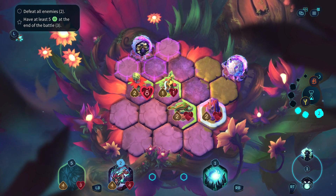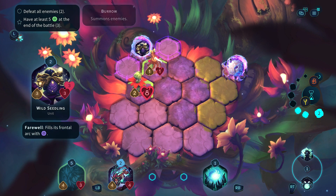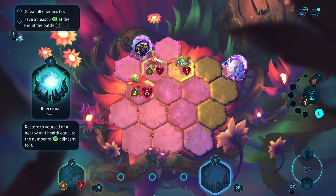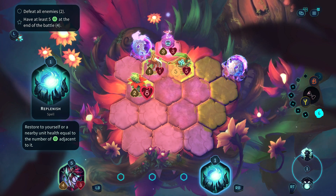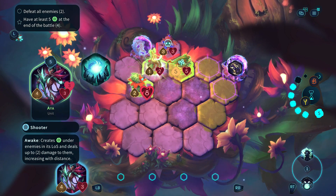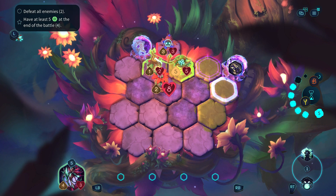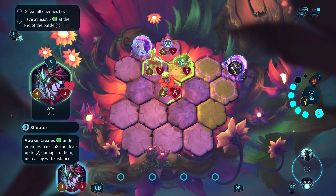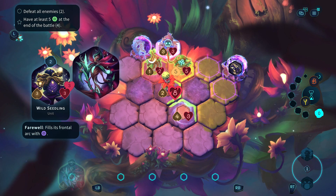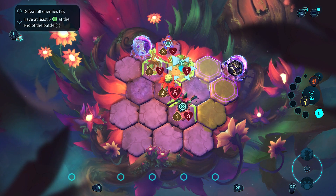We'll wipe out this one and get our other unit in position for whatever comes next, then call in additional backup from the other side. We should be able to move this around. Let's heal this unit that's taken some damage, then we need to start regaining some of this ground - which I don't entirely remember how to do.